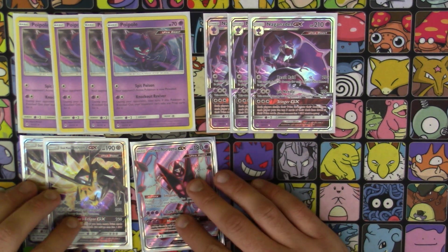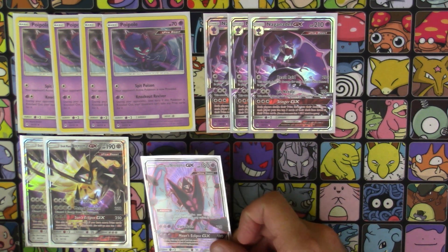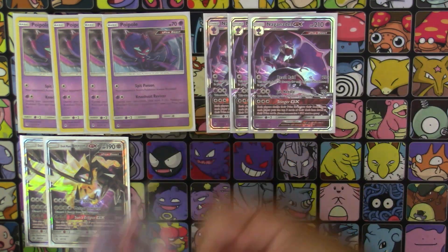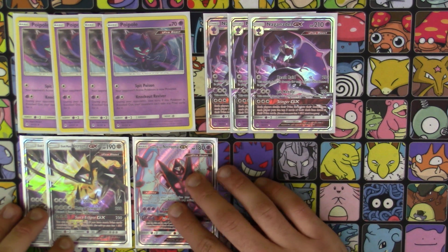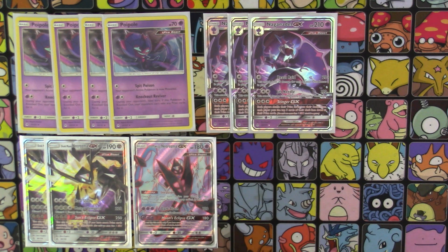We have one copy of Dawn Wings Necrozma — mainly just for Invasion, being able to replace your active and then retreat for free with a Float Stone. He's also really good in the meta right now. I knew the day would come where Dawn Wings or Lunala would be good in the meta, and I'm so happy that it's now.